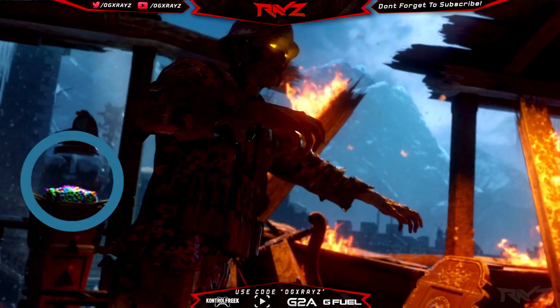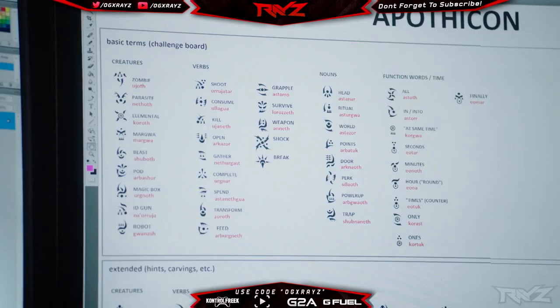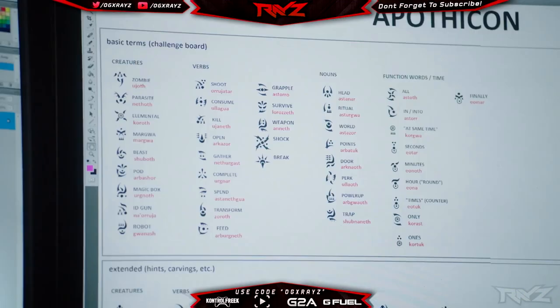Moving forward, we can see a panoramic shot of a zombie running. Gumballs are confirmed — the gumball machines are back! They mentioned there are going to be four new mega gumballs as well. Pausing here, it looks like they gave us a free look at what the Apothecary language looks like, which I thought was pretty cool.